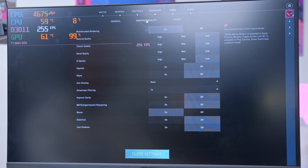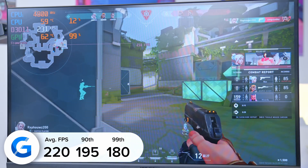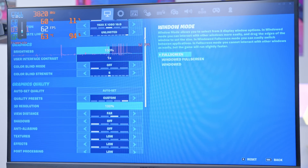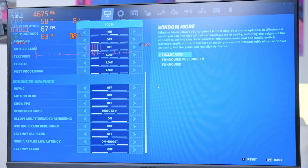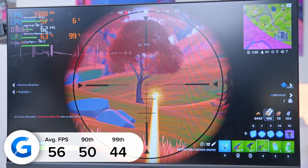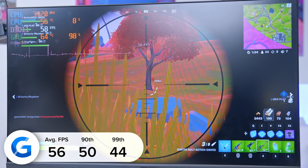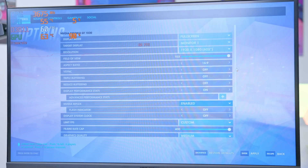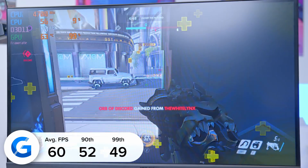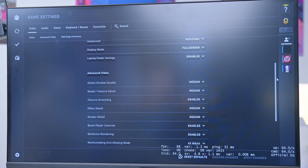Moving on to Valorant, tested at 1080p medium settings, we got over 150 FPS quite comfortably, with good 90th and 99th percentile results, and the game visually looked really good. Next up is Fortnite, tested at 1080p competitive settings — we pulled in a respectable frame rate, still over 55 FPS, though it's pushing the limits of what the 1030 is capable of. You can definitely play and get respectable results, and that's what really matters. Overwatch is a similar story — at 1080p we managed more than 60 FPS on average, hitting that all-important mark. CSGO gave us well over 100 FPS.